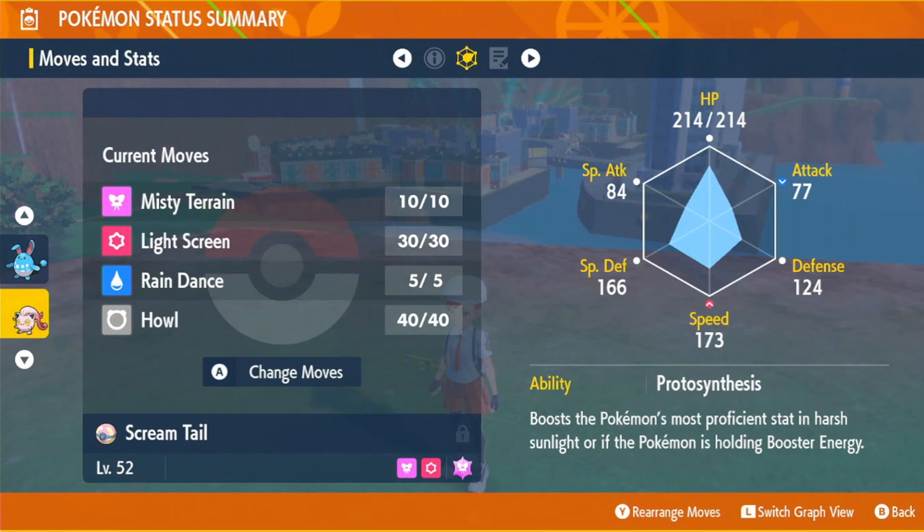If you use Scream Tail, the first thing you want to do in the raid battle is set up Misty Terrain immediately. Since you'll be outspeeding Charizard, you can block any Will-O-Wisps or secondary burns from fire moves heading towards your Azumarills. Next, go for Light Screen — assuming it's a special Charizard. If we do see a physical Charizard, replace Light Screen with Reflect. From there, use Rain Dance to overwrite Sunny Day and always prioritize this over any other move. Rain weakens fire moves, removes the Solar Power boost, and stops Solar Beam from being a one-turn charge.